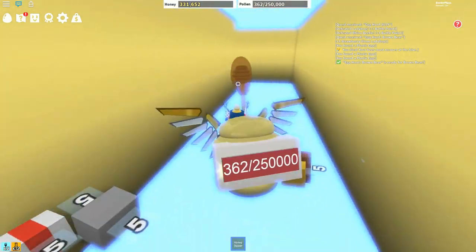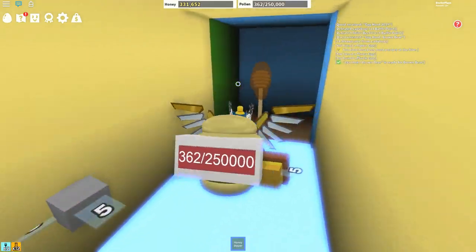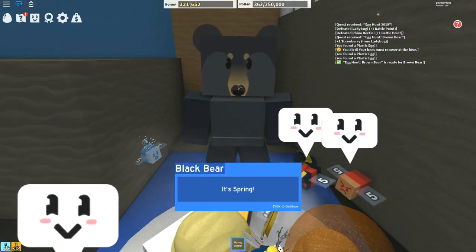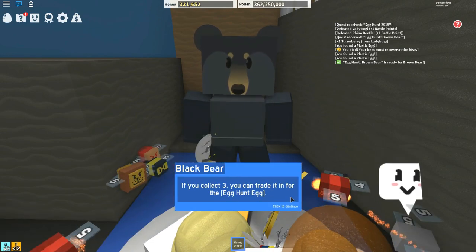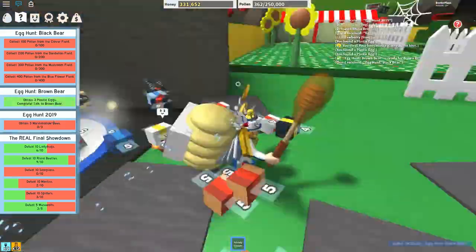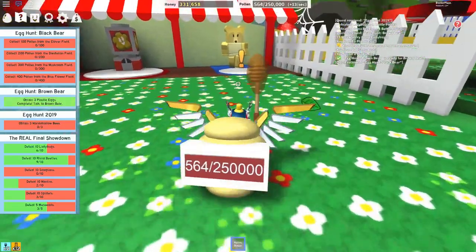Now you've got everything you need to complete the Brown Bear's challenge, so all you have to do is go and start your mission. There's also a Black Bear down here — talk to the Black Bear and he's going to have you collect pollen from a couple of different places. If this is your first time playing this game it's going to be a little difficult, but I've played quite a bit so I have enough bees and it doesn't take as long.